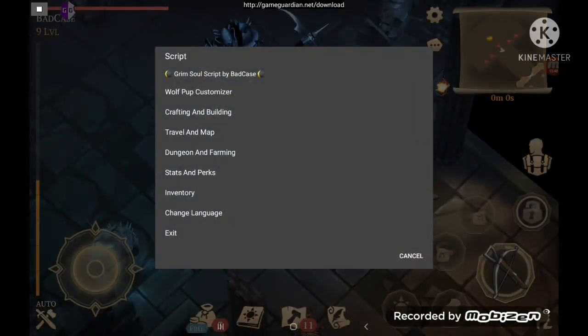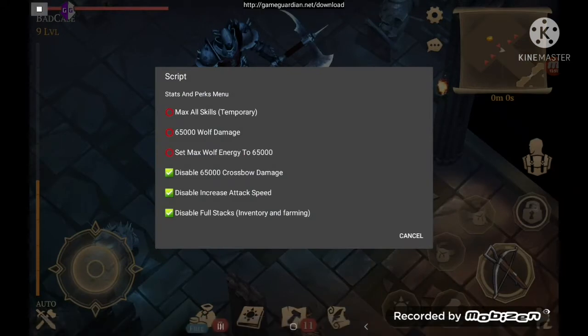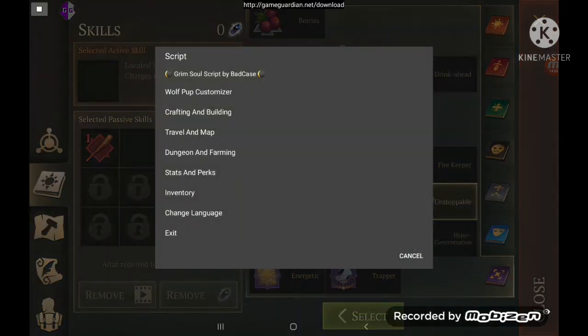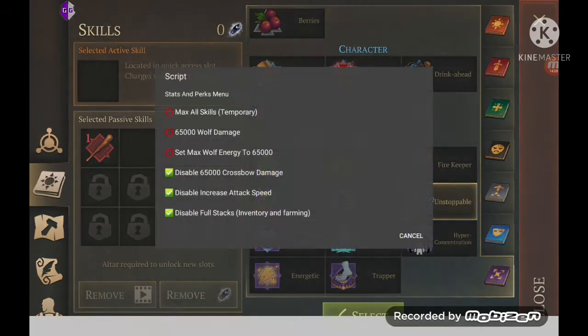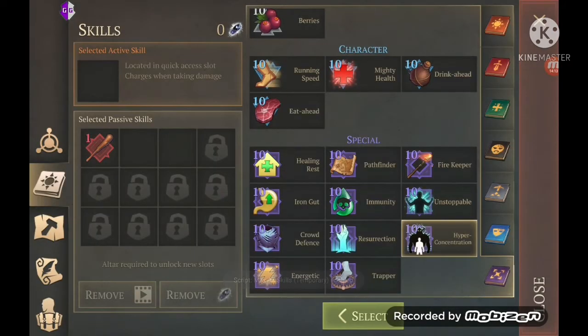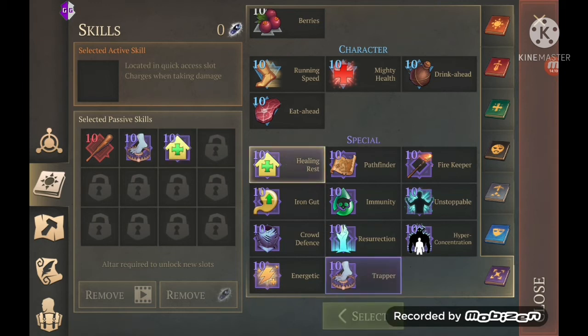Stats and perks — max all skills. These are your skills; as you can see I only have like one of the special ones at the moment. Go to stats and perks — max all skills. That maxes them all out. You have to run this again if you restart the game because the changes don't persist.